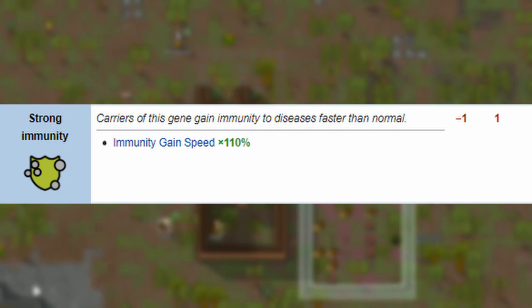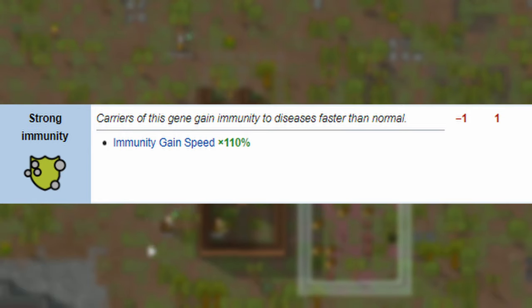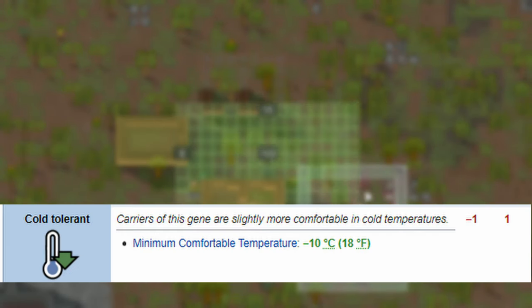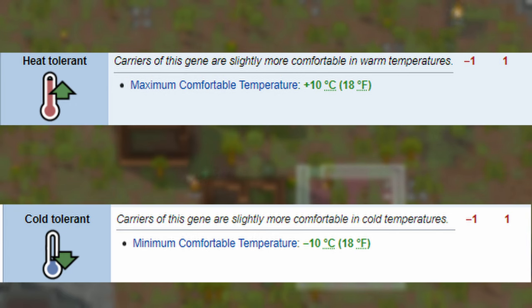Strengths. Strong immunity — to help recovery rates against diseases, they recover at a rate of 110% instead of the usual 100% of baseliners. Pretty good. Cold and heat tolerant — they're happier in hot and cold environments, with improved max comfortable temperatures as seen here.